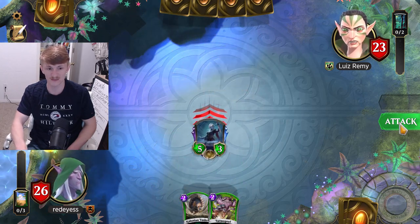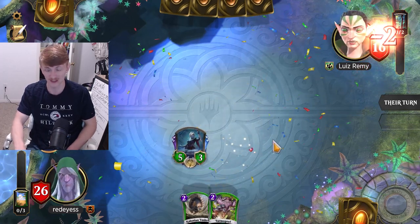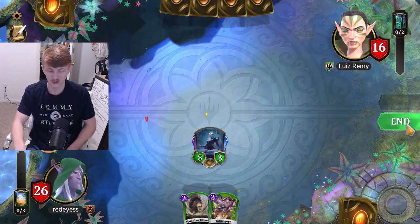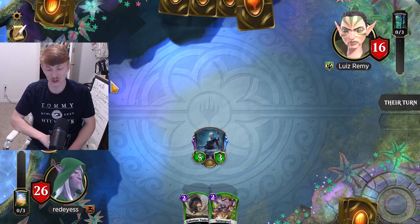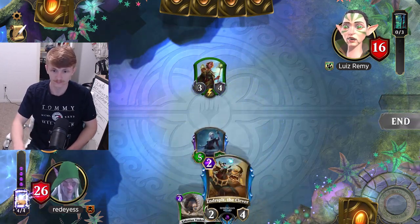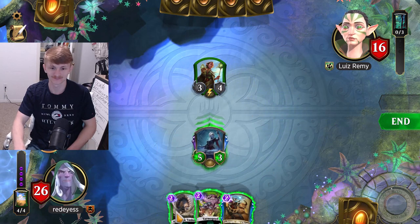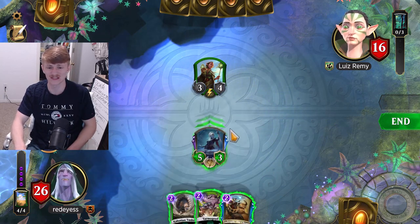We are representing 7 damage on turn 3 — that's crazy. 7 damage turn 3, let's go boys. We are in this. Mr. Beats by Ash putting on the early pressure. Our Tarmac is getting plus 6, plus 6 — oh my gosh. We are looking really strong right now.